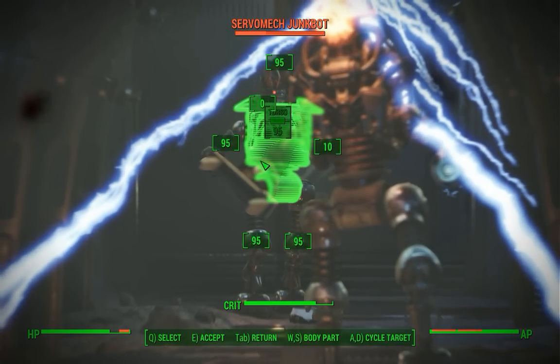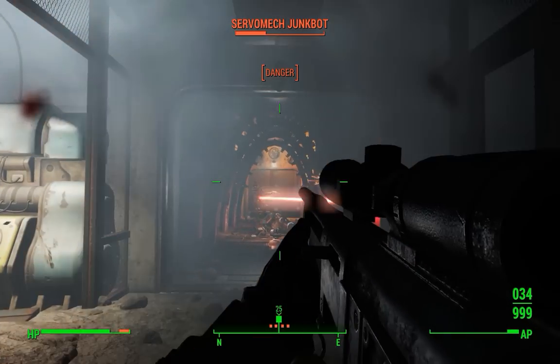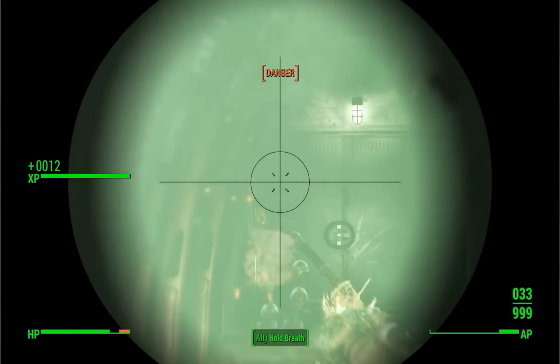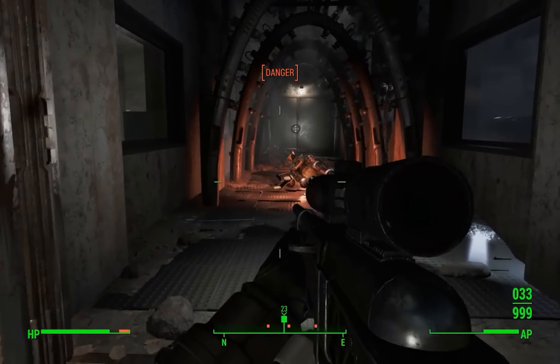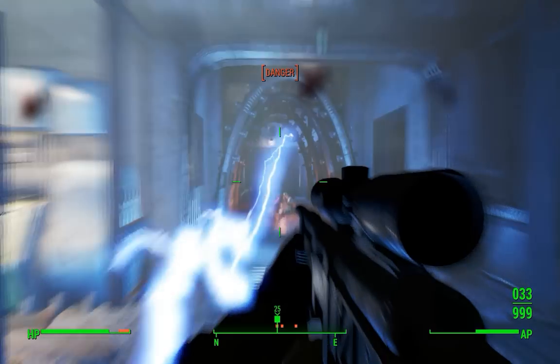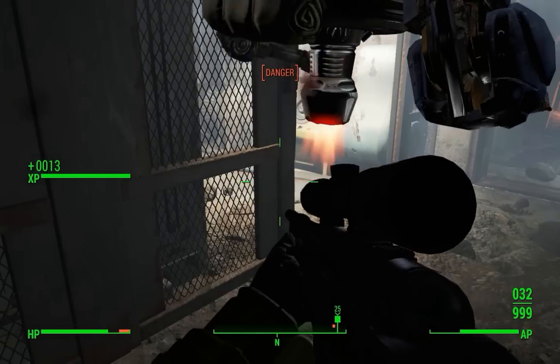Now normally, you fight your way through the Mechanist's lair until you finally get to the control room, where you have a very long and very difficult battle against many waves of robots before you're finally able to gain access to the control room and stop the Mechanist. Now that's really fun, but there is another way you can complete the quest.